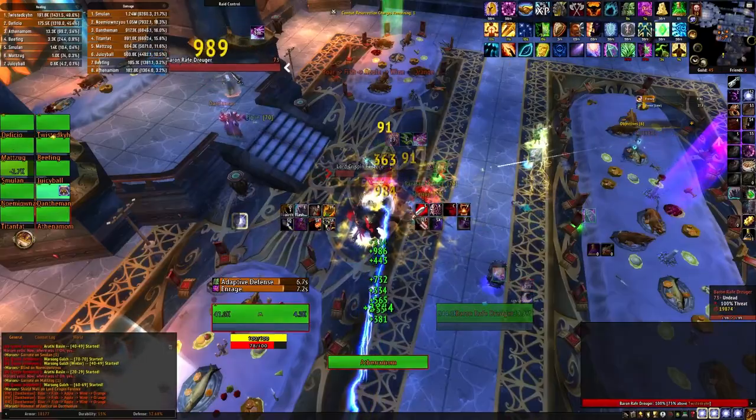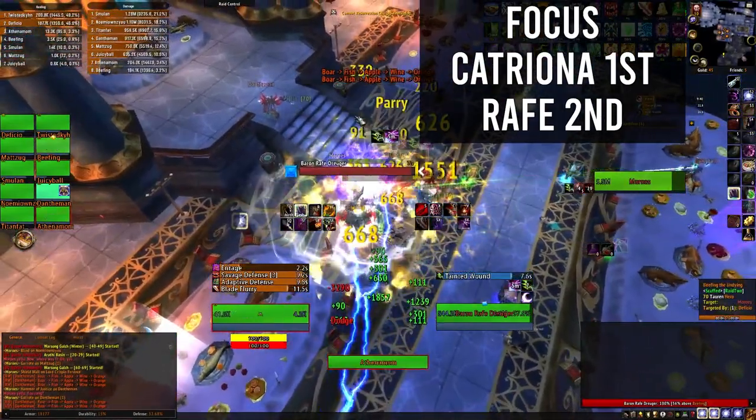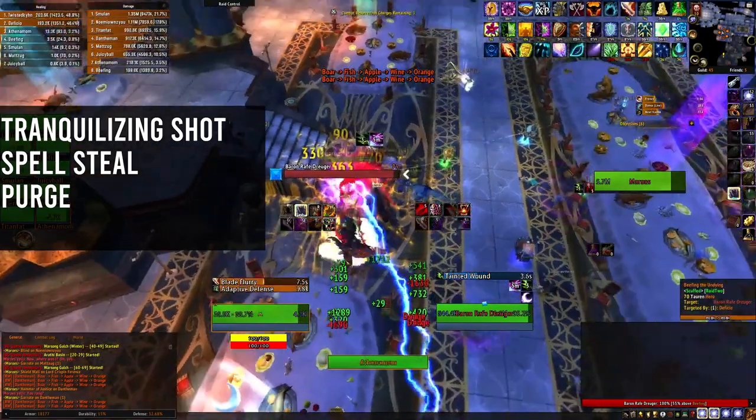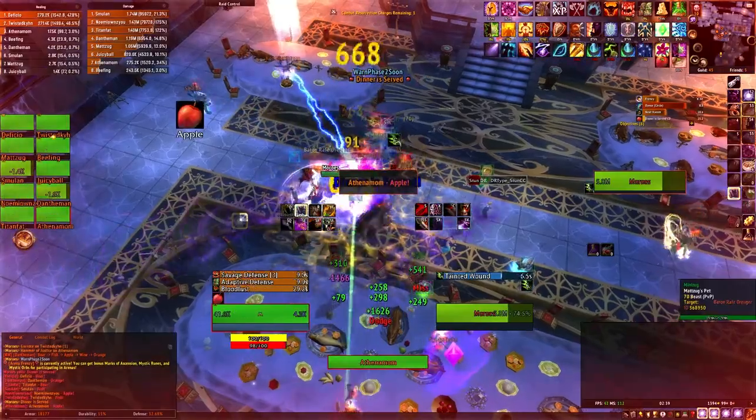Once the first two adds are dead, you can pull down the remaining two adds and focus down Lady Katrina. Make sure to kick her heals and use abilities such as Tranquilizing Shot, Spellsteal, or Purge to remove Power Word: Shield when applied. Once all the adds are dead, it's time to focus on Moroz.